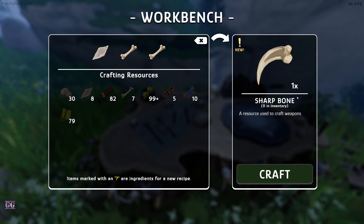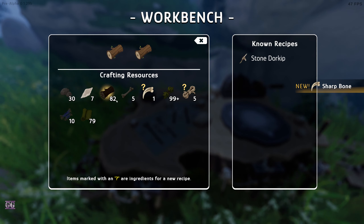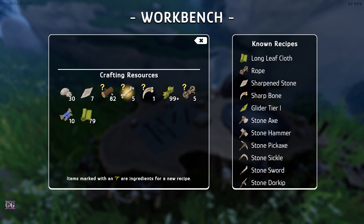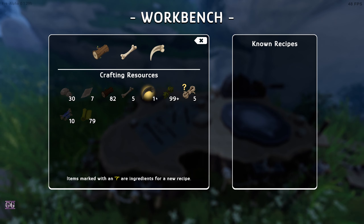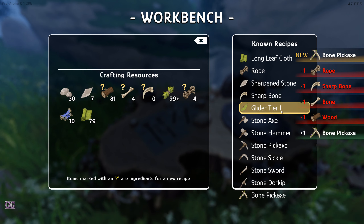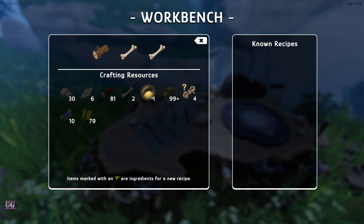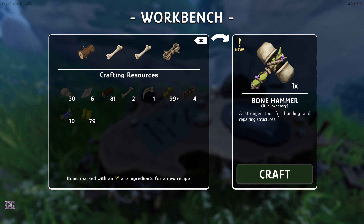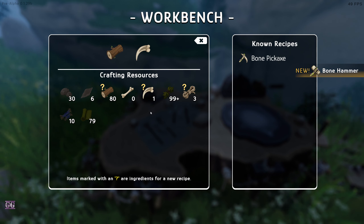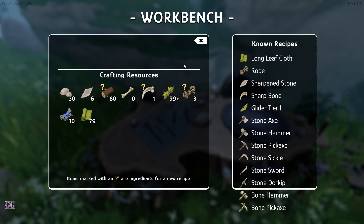Sharp bone - you need two to make one, so it's quite expensive. One sharp bone plus another piece gives a bone door keep. There's also a bone pickaxe that could work. A bone hammer too. The bone sword might be interesting but we need more bones, so we'll get that at a later stage.